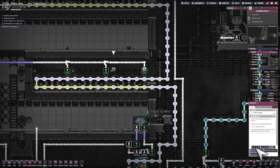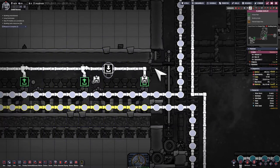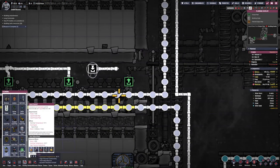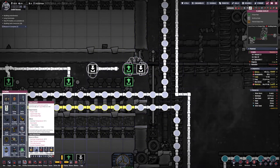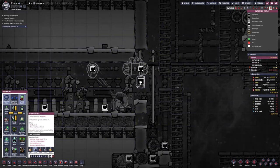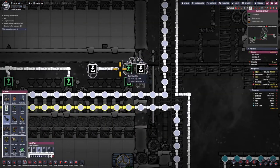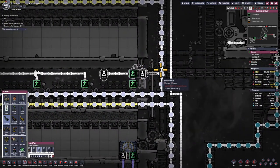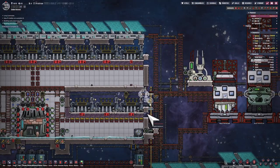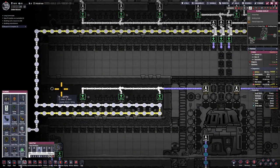I'm realizing I should have put in some brine on top of the steam turbines before constructing these pipes, so I'll put that in now. I'm going to have a liquid shutoff valve so I can actually turn it off, aiming for about 75 kilograms of liquid sitting on top of the steam turbines — that's enough to actually take on a little heat from the steam turbines themselves.